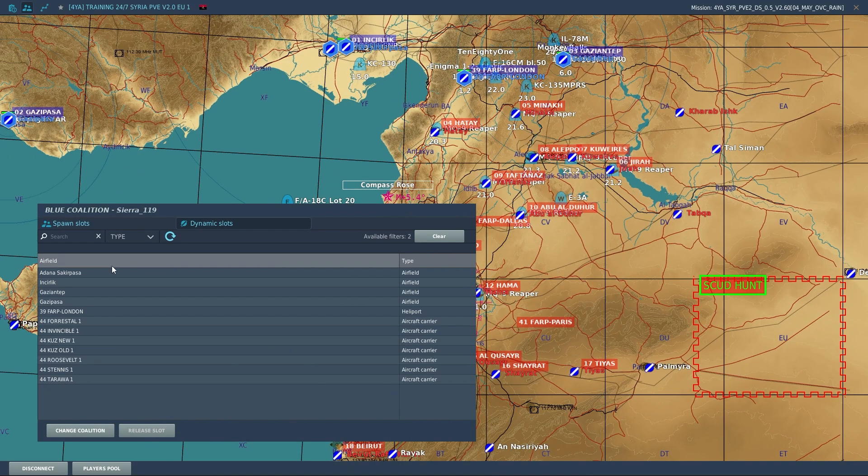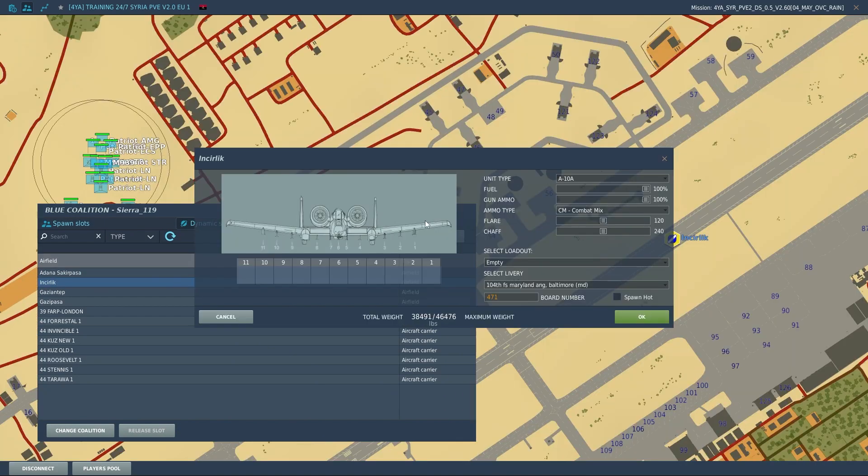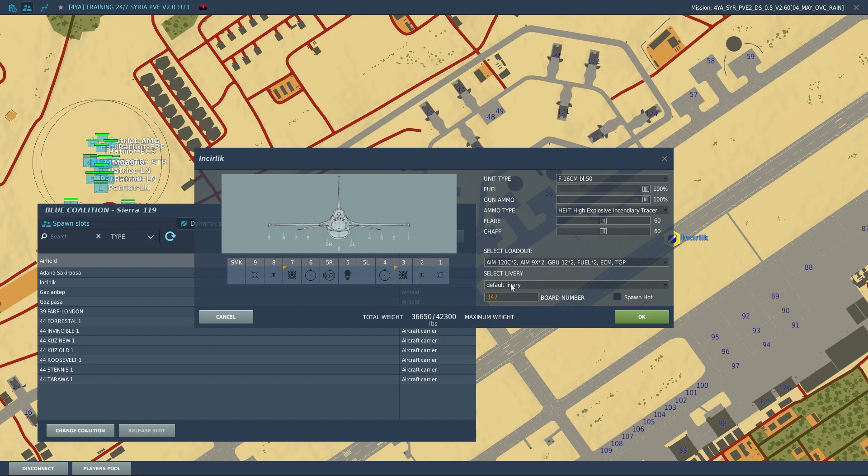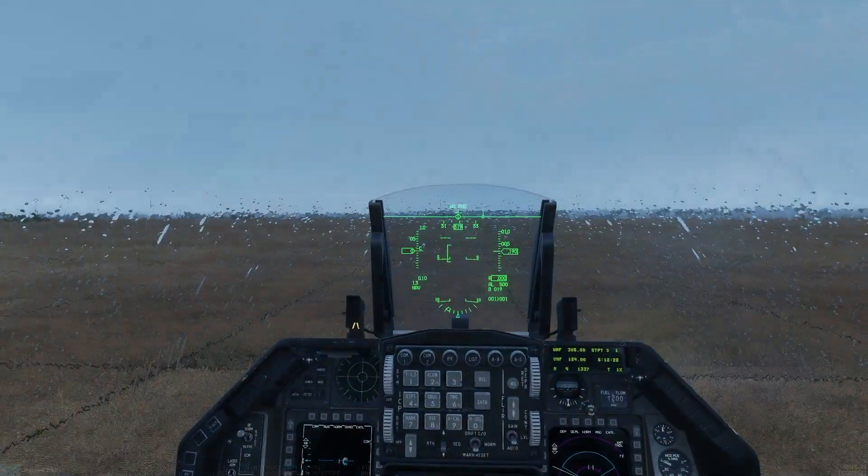You can choose any of the aircraft carriers on 4YA, or you can choose the airfields. Let's choose Incirlik. This window pops up and it also jumps to the airfield. You can select whatever aircraft you want that is available at this airfield. For example, we can choose the F-16. You can do everything like the armament menu, select your loadout beforehand — let's say GBU-12s — and also select liveries. You can also select if you want to spawn hot or spawn cold. Let's say we're spawning hot, and if you press OK, you are going to load into your aircraft.